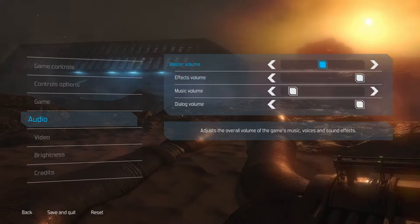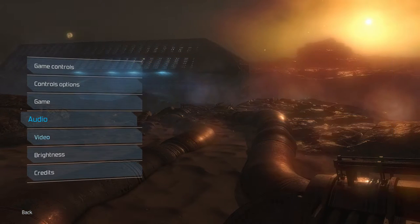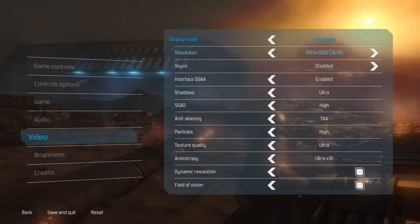Your audio controls: you have master volume, effects volume, music and dialogue. Now video — here's the meat of it. We have the standard display modes, resolutions that do go all the way up to 4K. However, I don't have a 4K monitor, so we'll keep it right where it is. V-Sync on or off, SSAA, shadows, SSAO, anti-aliasing, particles, texture quality, anisotropy, dynamic resolution, and field of vision.